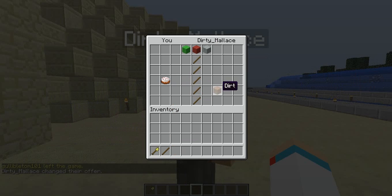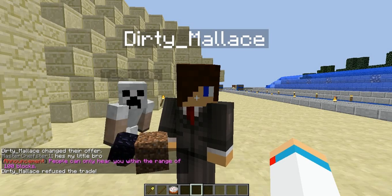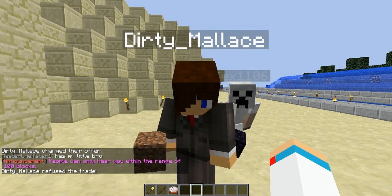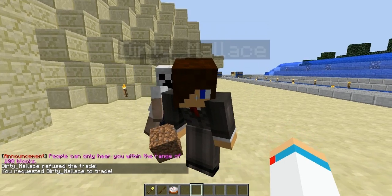If at any point you do not approve of this trade, you can just click the red button and you will refuse it immediately. But if you do want to go through with it, the command is sneak and right-click on the player.